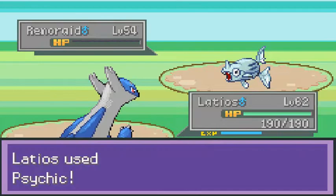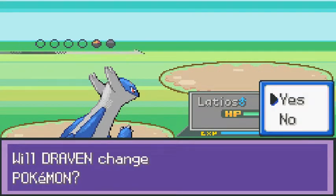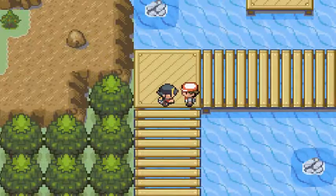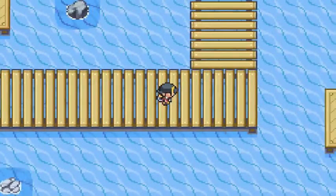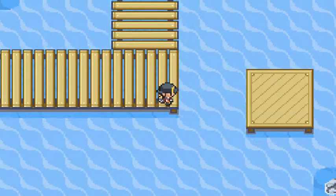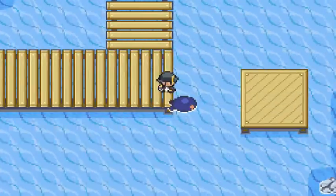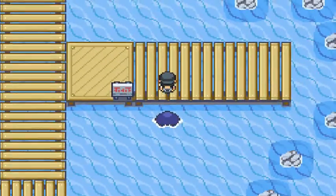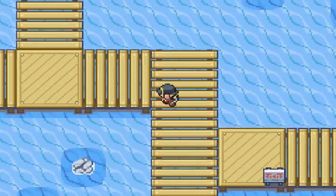Let's switch and go with Latios. Martin wants to battle and he has his good Pokemon — Remoraid. We're going to continue destroying Remoraid. Moving on right here — there's nothing there. I'm still waiting on the whole Orange Islands thing; we're eventually gonna hit that place.